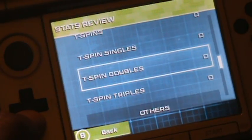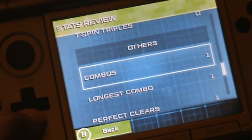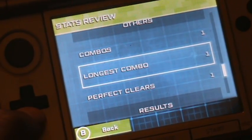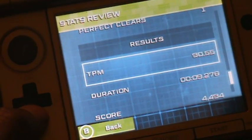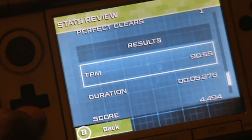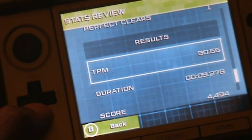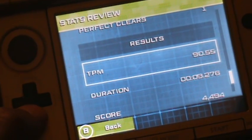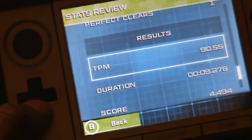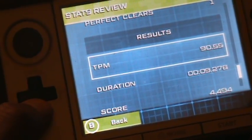No T-spins at all. Combos: 1 combo, longest combo is 1. Perfect clear is 1. Tetris per minute: 90 — 90.55 per minute. Duration: 9 minutes, 9.276 seconds.